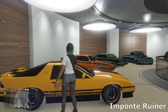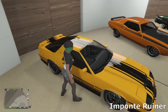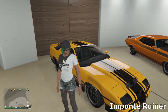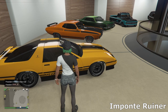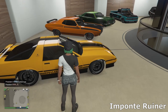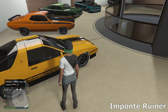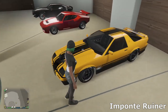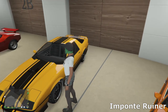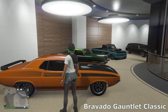Then we've got the Imponte Ruiner — been in the game since day one. I wouldn't normally have this car in my garage, but since we got the updated liveries I decided to get one and I built it with black and yellow and really liked how it looked. So I've gone for the black and yellow with nice Tuner wheels with a bit of tire lettering and a classic hood scoop.